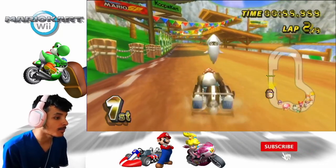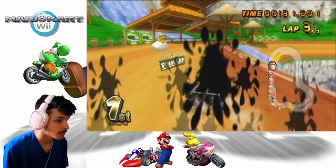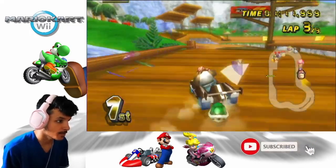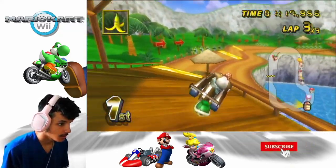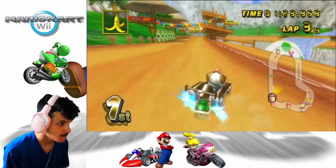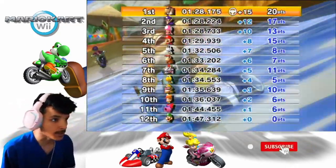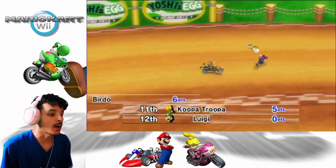I recommend you don't take the water path here because it's just too slow in this class. The ink should slow them down. Oh my god, they're catching up. Bro, Waluigi, chill! Oh my god, he almost passed me — that was close, phew. All right, on to the next race.